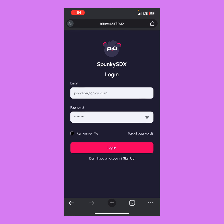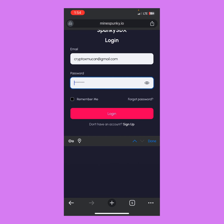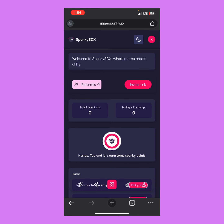After tapping sign up, the account is created. Now we need to log in — enter the same email again and the same password used earlier. I'll type in the password and then tap on the login button, and it's as simple as that.